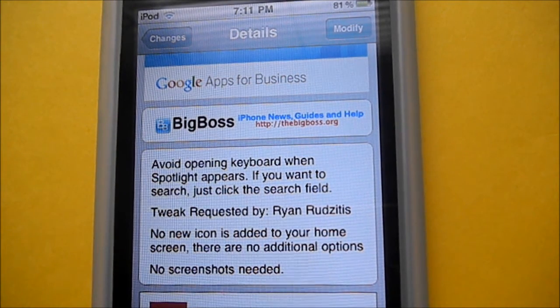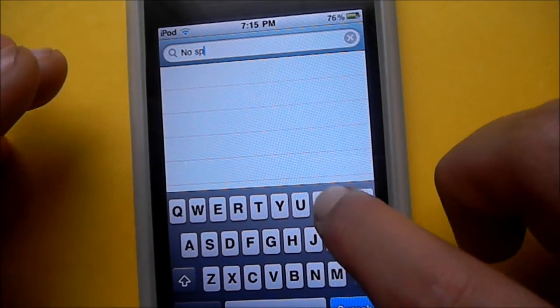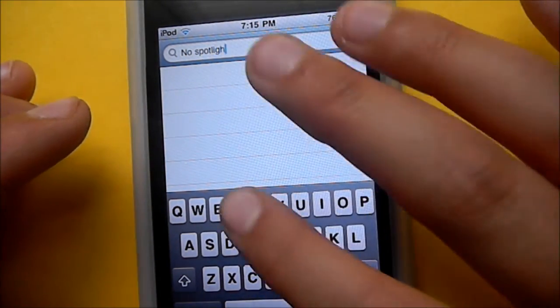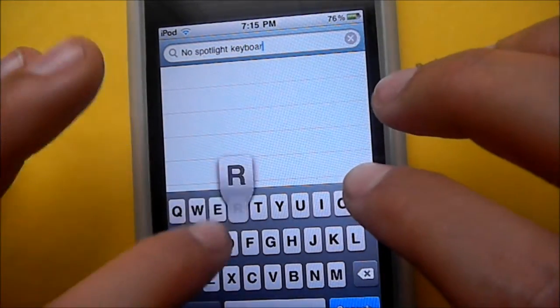Go to Cydia and go to search. After you go to search, type in 'NoSpotlightKeyboard'.